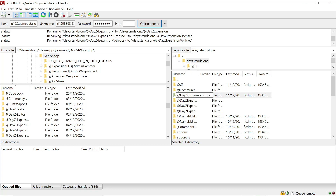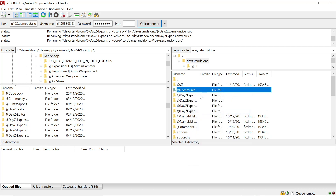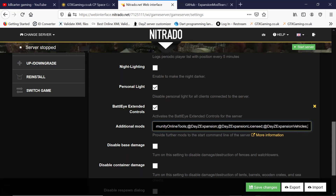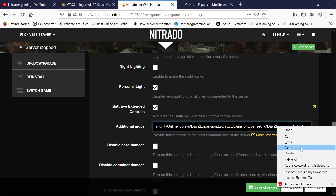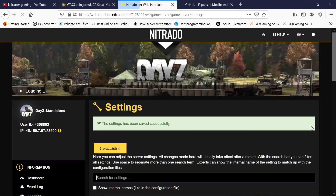Here's Expansion Vehicles — add a semicolon. Then Expansion Core — take out the spaces, copy the name, go back to the control panel, put the last one in followed by a semicolon. It doesn't need one at the end but it does no harm.